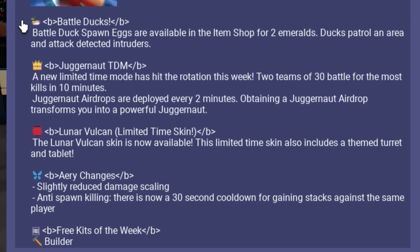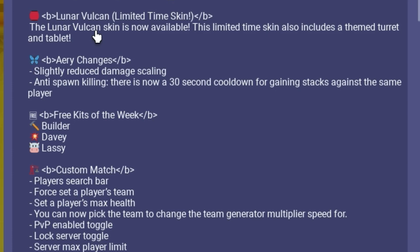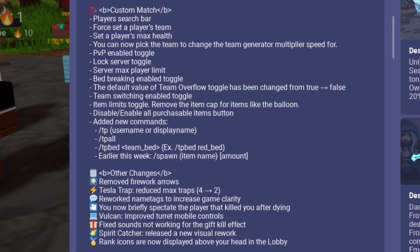The first thing new in the update is Battle Ducks — they're probably like guards that protect your area. We have a brand new Juggernaut mode that looks really good, we'll try that out later. There's a brand new Vulcan skin, and Aerie got nerfed. The free kits this week are Builder, Davey, Lassie, and some other random ones — just pause the video to read those.